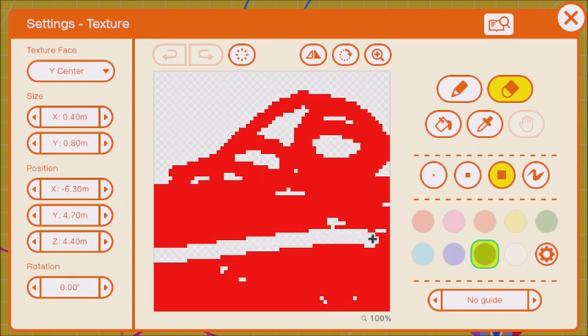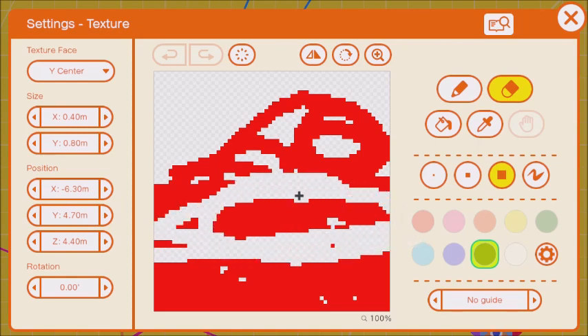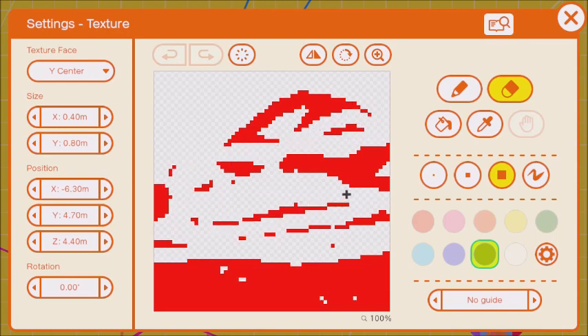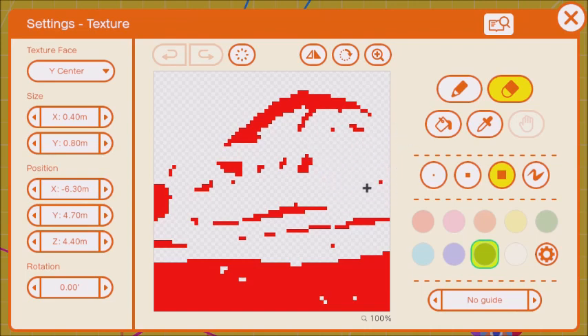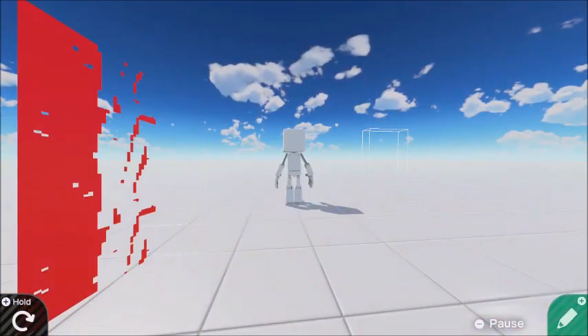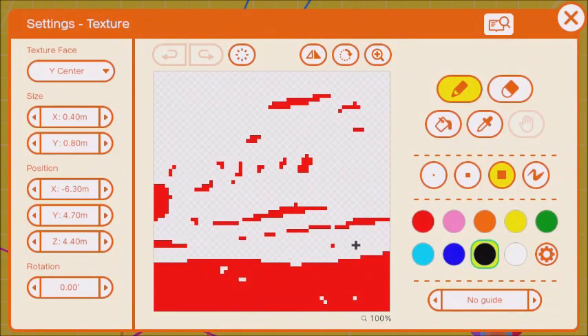Everything you do for your health bar art — make sure it's below this. You can go up a little bit higher, or even a lot higher as you can see, but you want to make sure it's all going to be below here if you want your health bar at the top. Then you want to make sure this is on Y center.